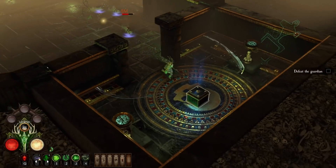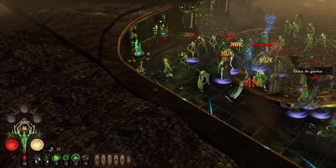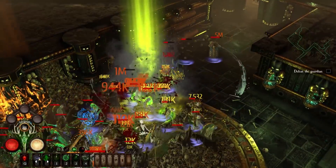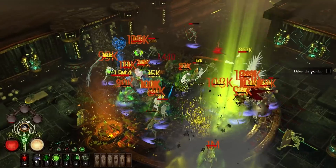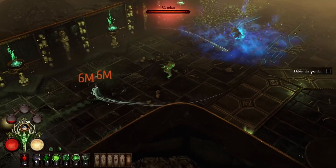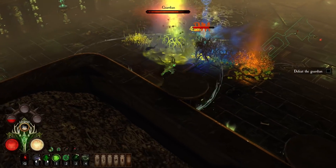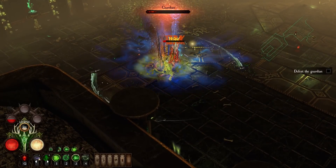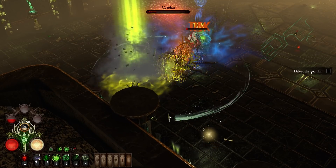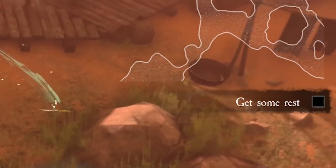It says defeat the guardian. Who? What? And where is the guardian? I'll tell you the real boss — it's this maze. Holy shit, this room. These guys are like reanimating. This must be the guardian. And you're about to die, buddy. Leave the temple. Let's leave the temple. Get some rest — that's our next quest. Man, I need that quest in real life.